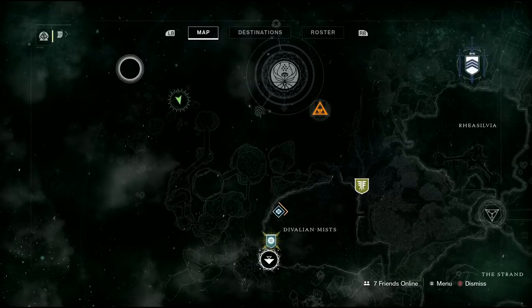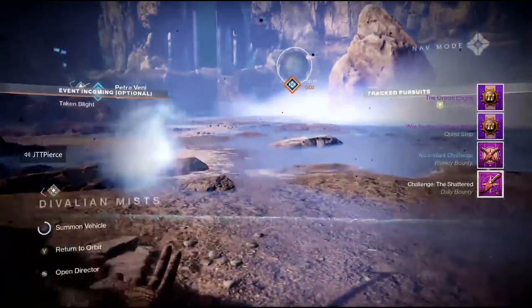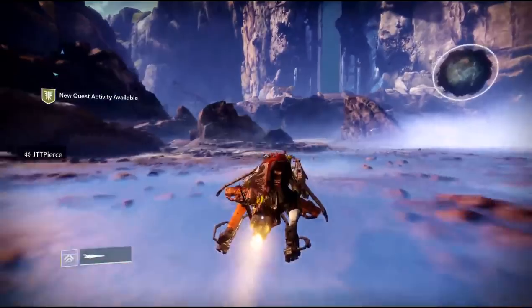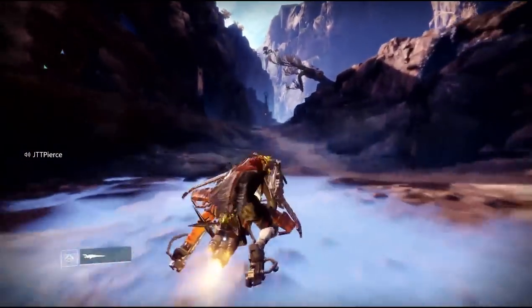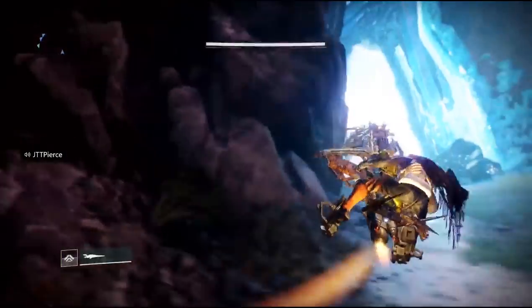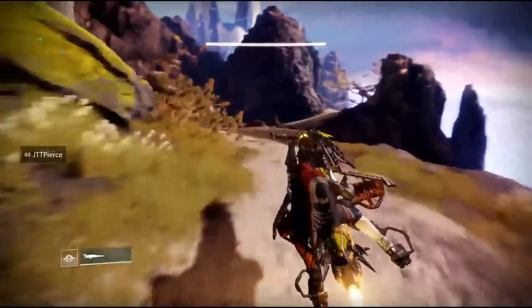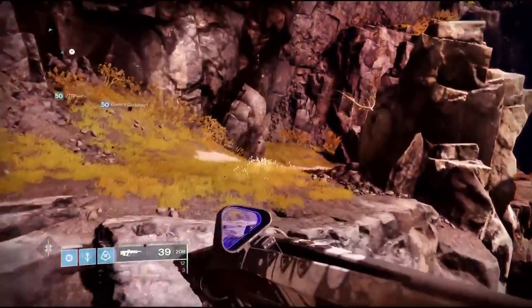Welcome back to the channel everyone. For this video we got the Ascendant Challenge for week nine into Forsaken. This is the third Ascendant Challenge in a six-week cycle and the portal can be found way out past the Oracle. If you already know where the Ascendant Challenge is and how to get there, I'll have timestamps in the description below so you can skip forward if you're just looking for the eggs or just the portal location.